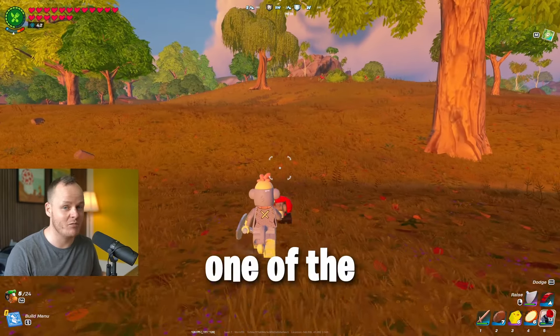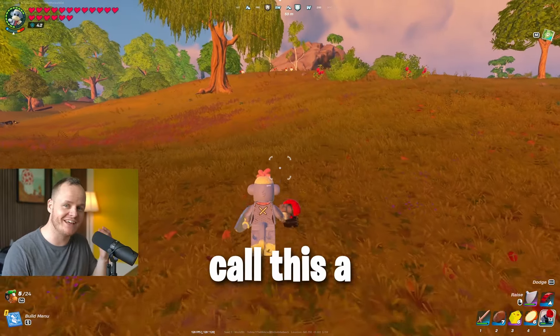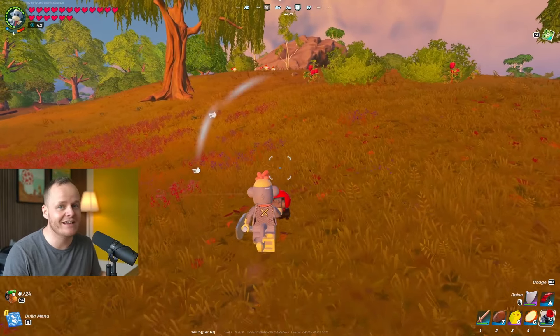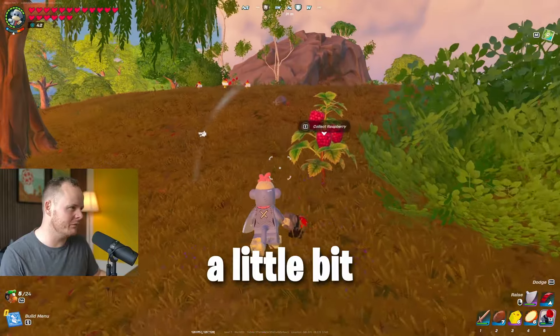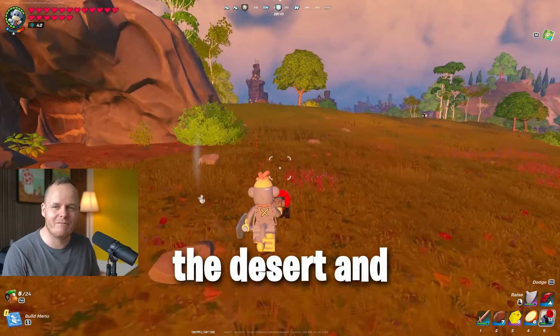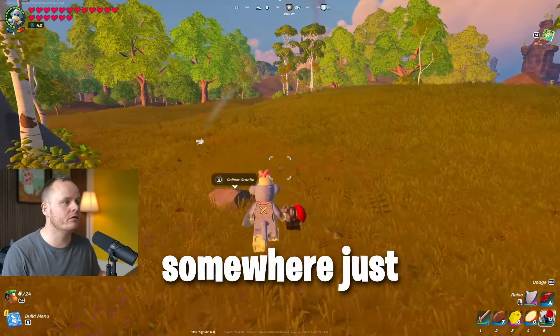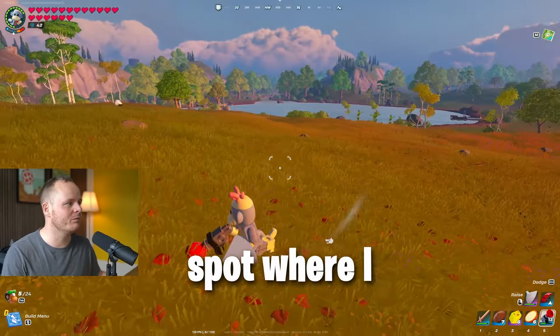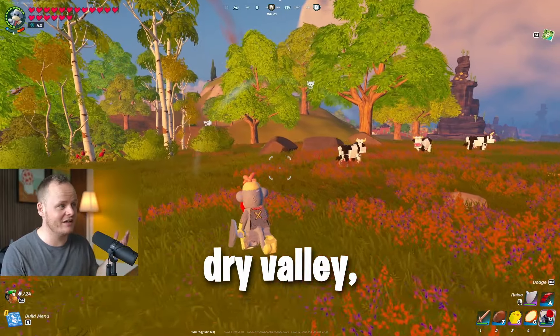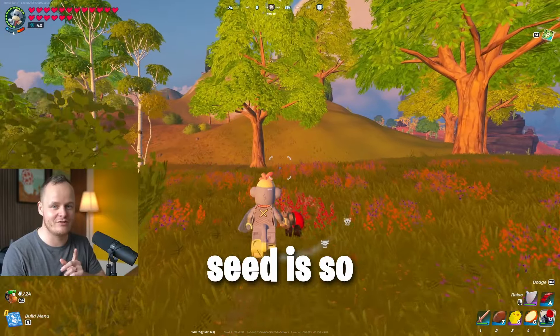Welcome to seed number seven, one of the most popular seeds right now in Lego Fortnite. I wouldn't call this a perfect seed since there are maybe a few too few caves - slightly too few in the desert and in the snow. But you do spawn just around the spot where I am right now. It's close to a lake, close to the snow biome, and also very close to the dry valley, the desert biome. I guess this is why this seed is so popular.